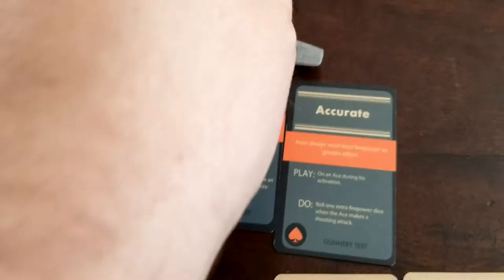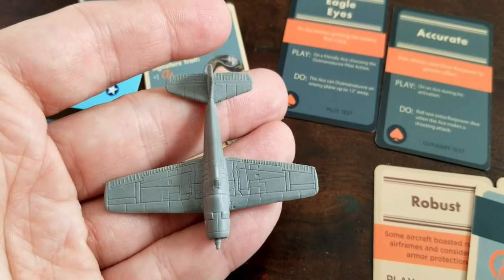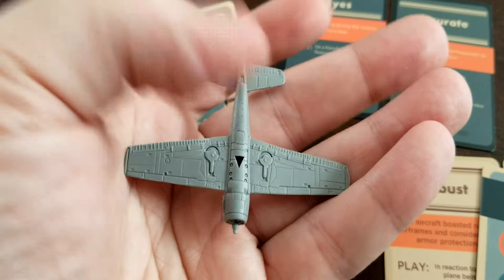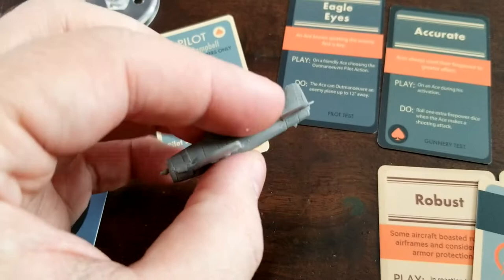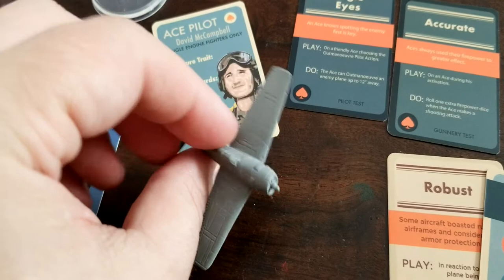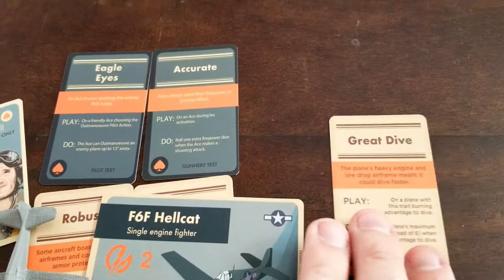The plane itself — again that Warlord resin — good details all around, all kinds of panel lines. Taking a look at the bottom here, essentially no deformities, and you can see the cockpit there. Pretty good stuff overall.